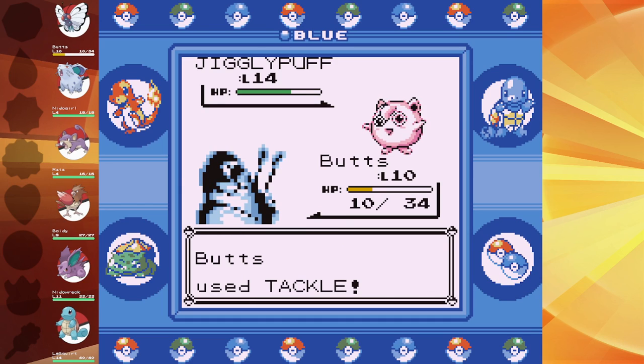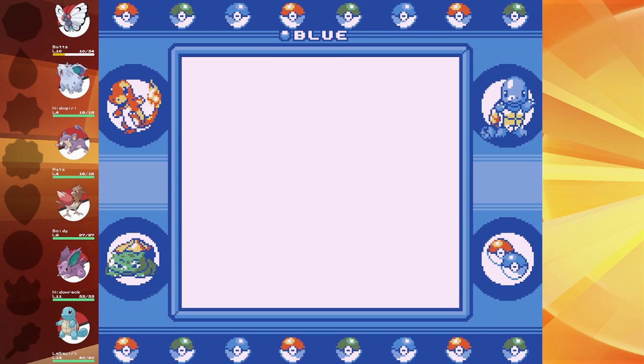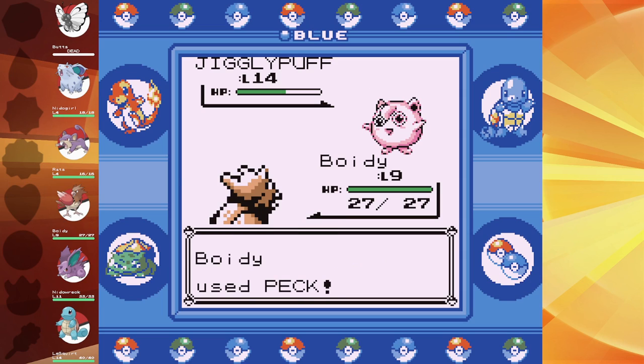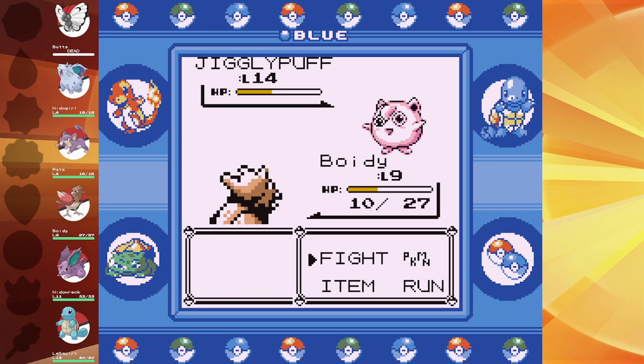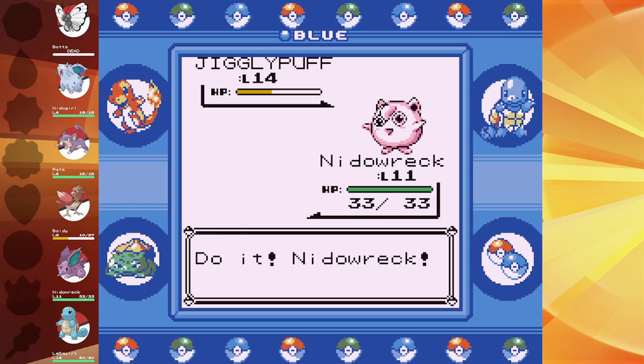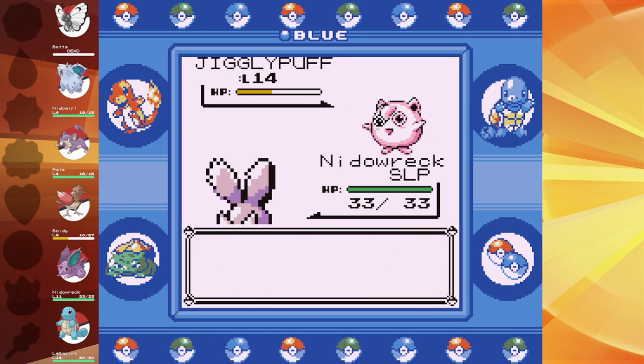Is Butts going to die? I can't believe you let him die. Mimic is better in Gen 1 though — instead of copying the last move used, it lets you choose from their moves. Seventeen damage and that wasn't even buffed. What the fuck, Puff? Sing you to sleep and then pound you to death.